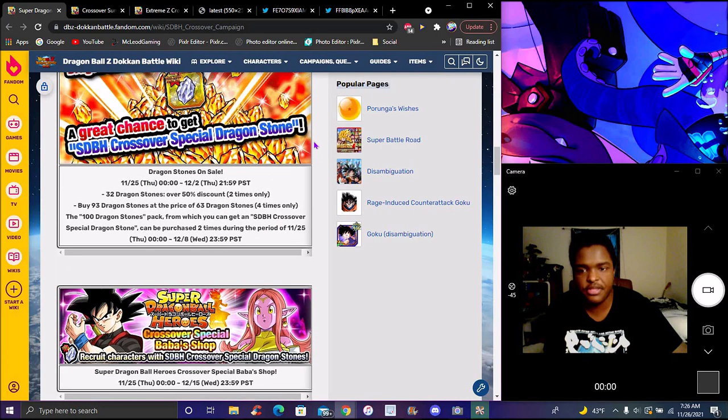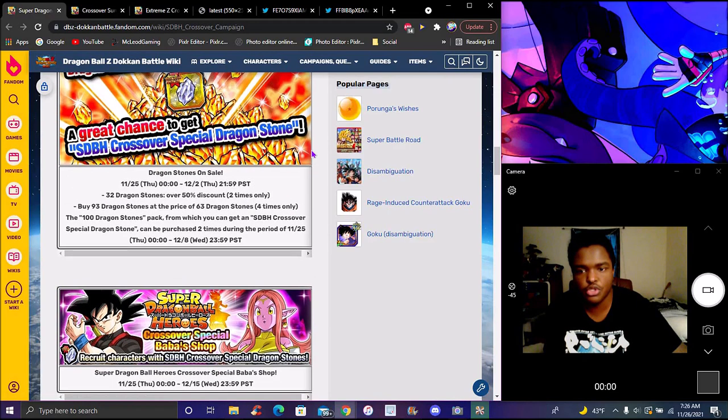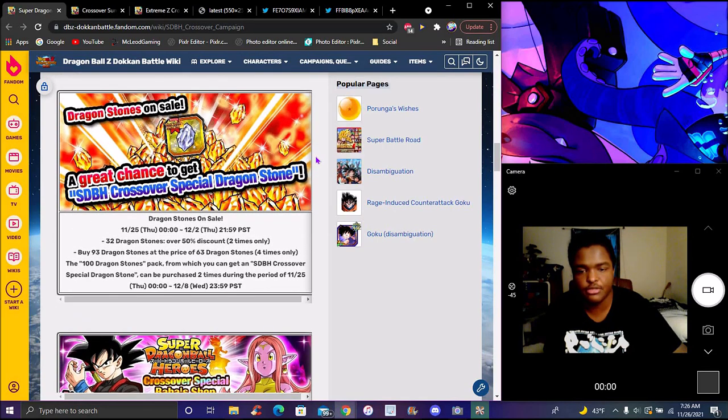It's for both Global and JP — you can actually purchase either or. So with the Silverstone, you can select pretty much any Dark and War Heroes unit you want. These two are probably honestly one of the best ones: Super Saiyan 3 Zero Goku, and probably Super Saiyan 3 Final would be the best ones. They're probably the best ones on there, just because we don't have EZAs for the rest of the units.